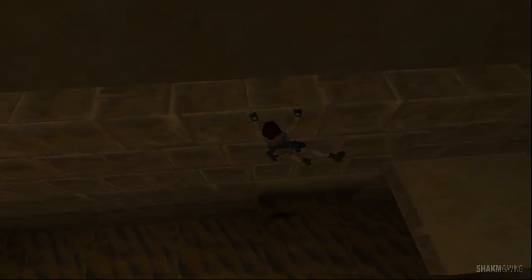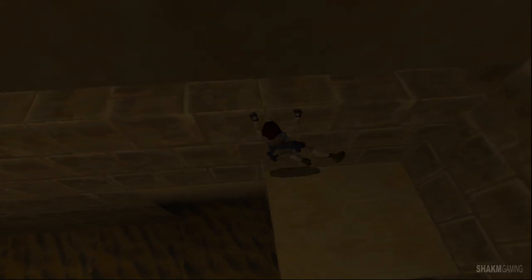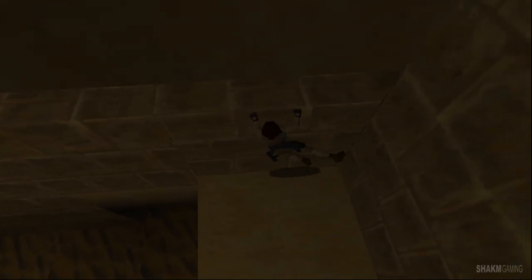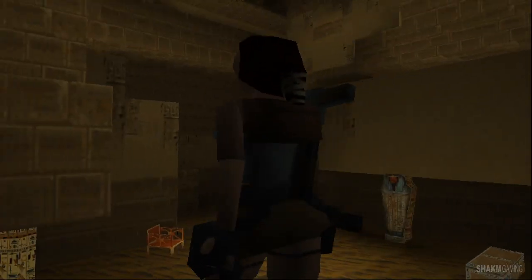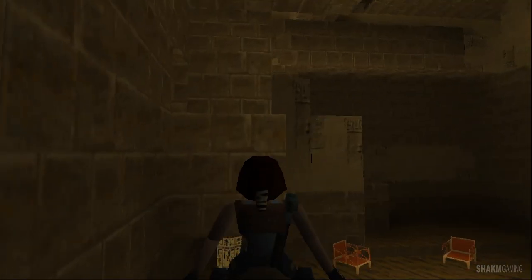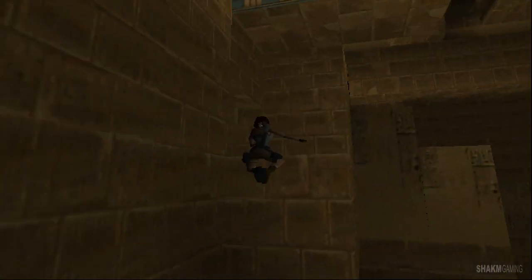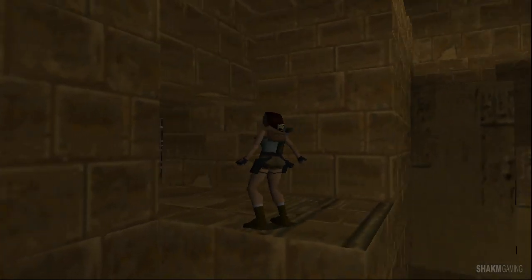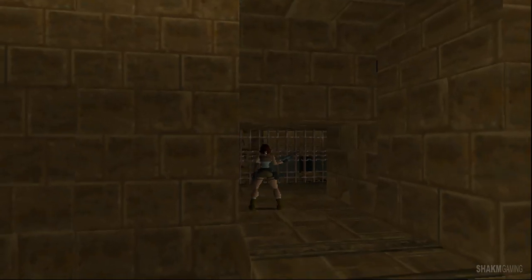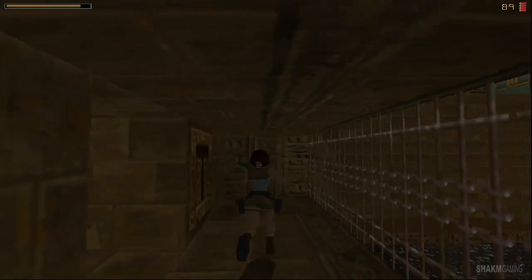I'm wondering if the shotgun does a lot of damage up close but very little from afar, like in today's modern games - I wonder if developers had thought of that back then. Come on, give me that switch - where is it? Oh there it is, finally! Found it!